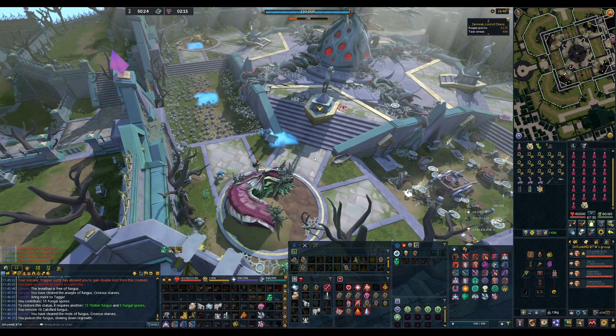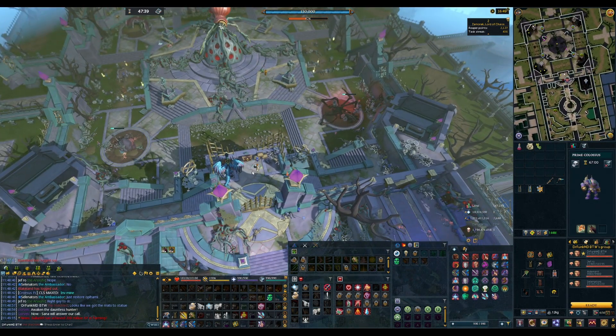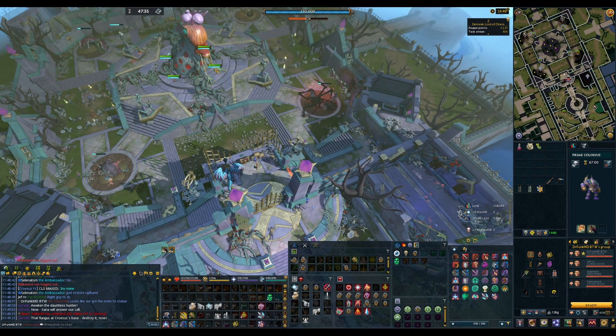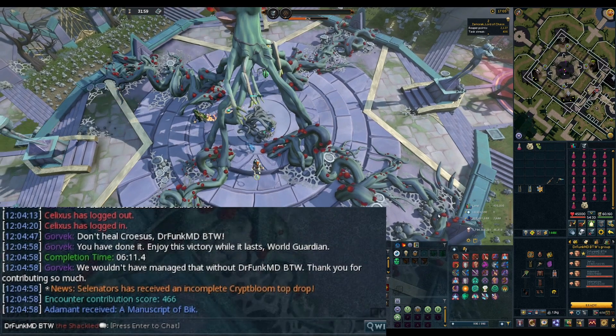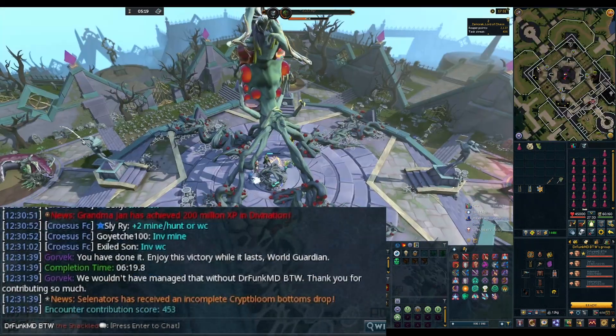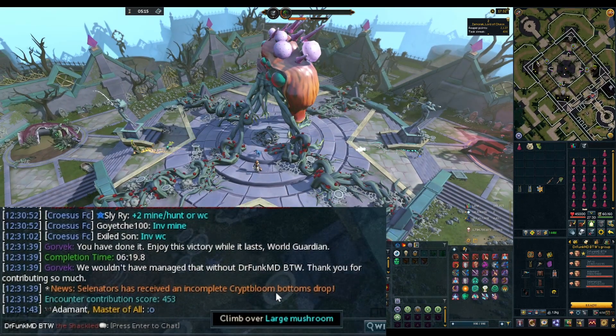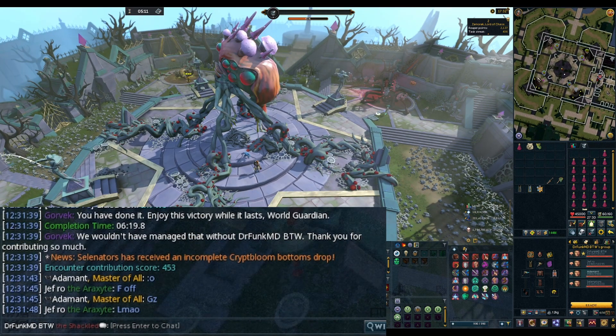I DC'd again. It looks like they're going to try to finish this kill - they should have it because I did drop everything there. Teammate got Crypt Bloom Top. This guy actually got both parts now - top and bottom. Holy crap.